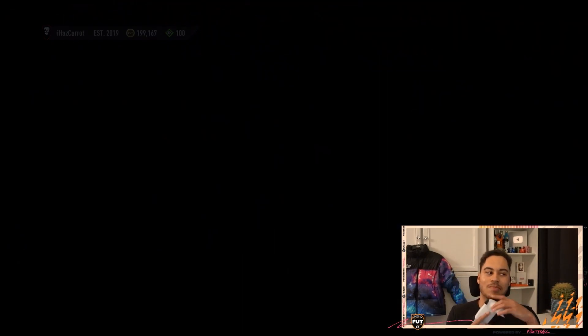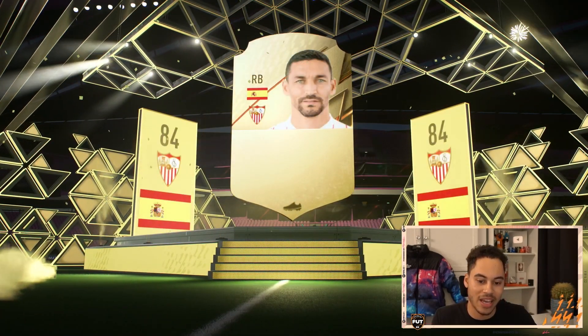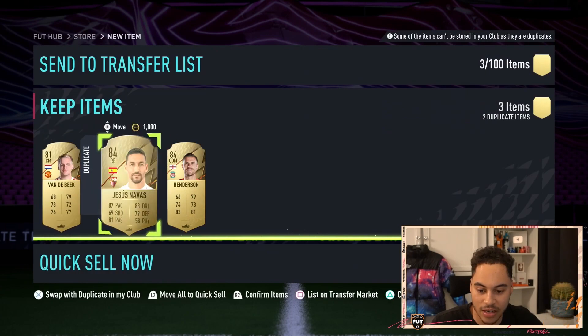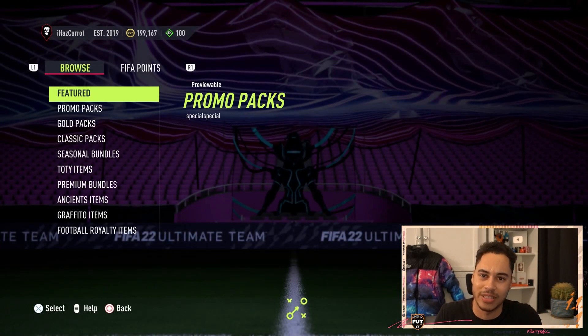Here we go — three 80-plus rare players. Was that an 84? We get ourselves Jesus Navas, an 84 Spanish right back — he's going for a decent price. We also get Van de Beek and Henderson, so two 84s and an 81. I'm happy with that. Let me know what you got in the comments down below, thanks for watching and I'll see you in my next video.